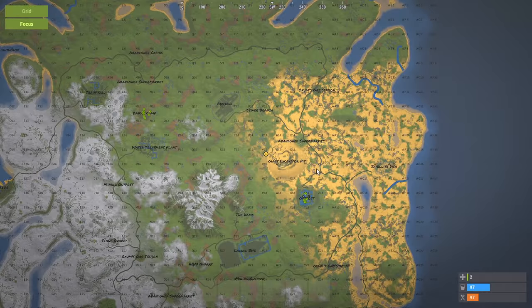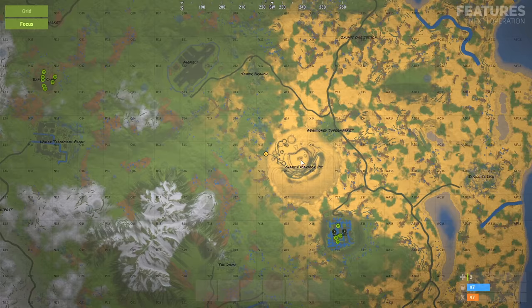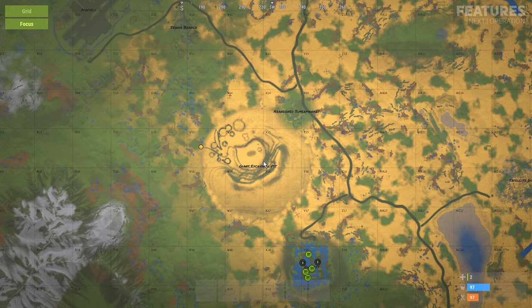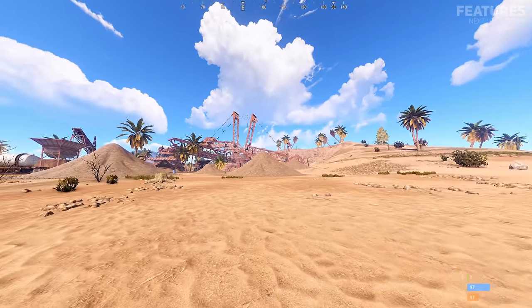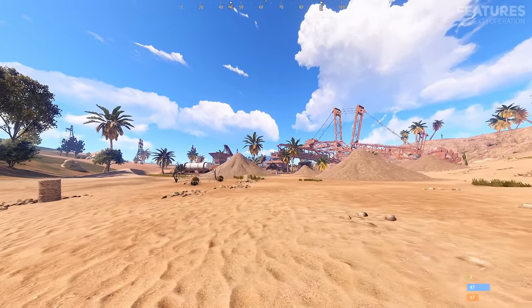The excavator can be easily found by opening the map and locating the giant excavator pit, which is found in the desert biome. However, due to its massive size you will most likely come across it at some point while roaming.